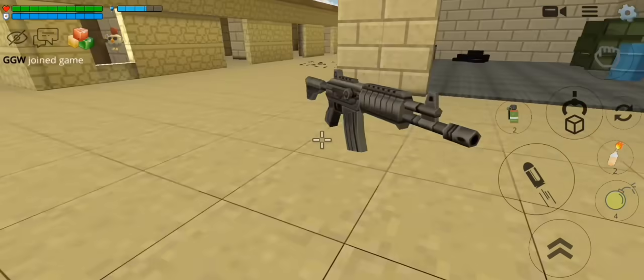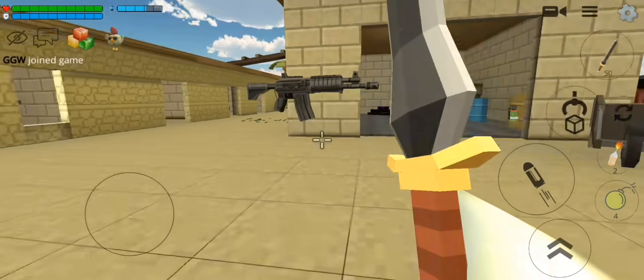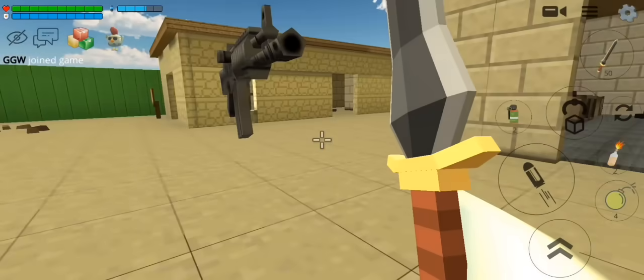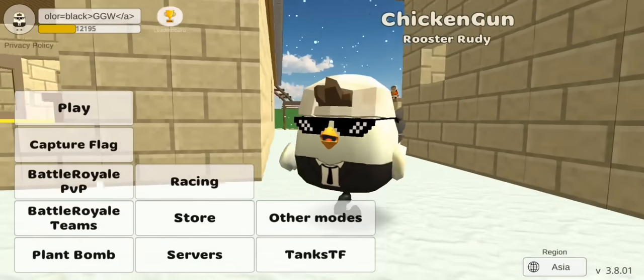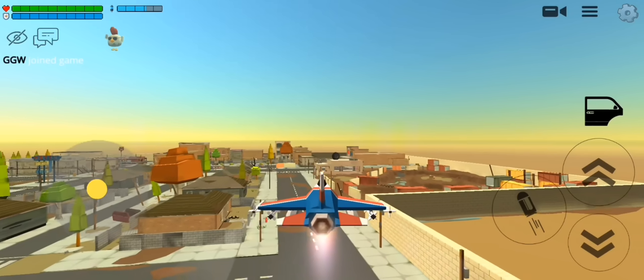Let's start the video with our first secret. In the last update we got this gun in our inventory, but if you check in the shop you will not be able to find this gun because it's not in the shop.